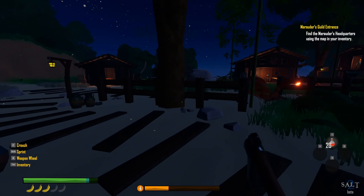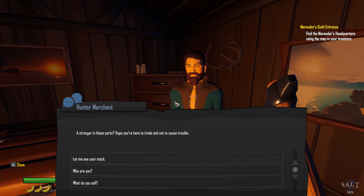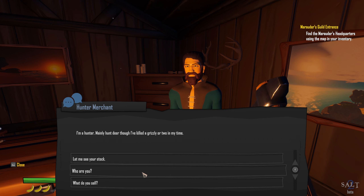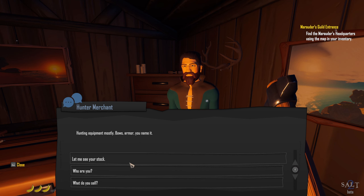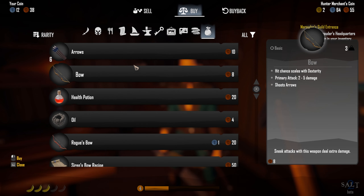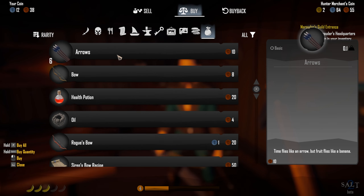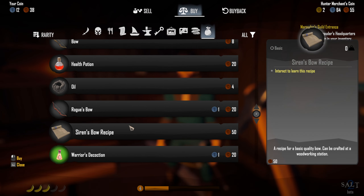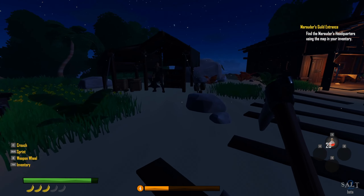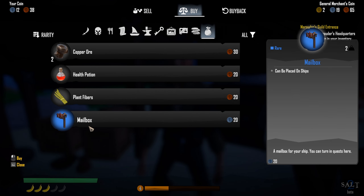Let's check the other branch. Hunter merchant — hey, who are you? I'm a hunter, mainly hunt deer though I've killed a grizzly or two. What do you sell? Hunting equipment mostly — bows, armor, you name it. Arrows for ten each — how are we doing on arrows? I don't have that much coin actually, even though we sold a bunch of stuff, only got 38. Health potions — don't need it. Don't need any of this, thanks anyway. Next — you need a lantern? Plant fibers in a mailbox, but we don't have enough to get the mailbox anyway.